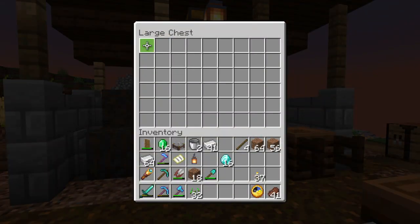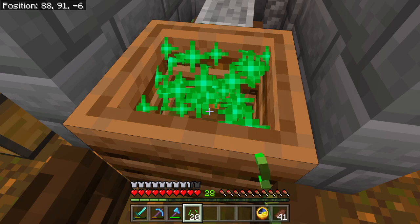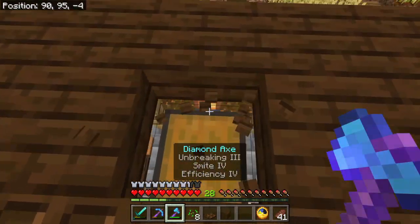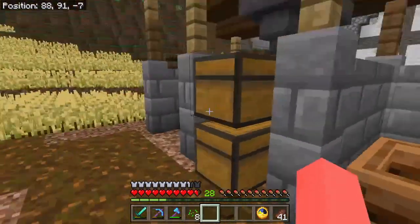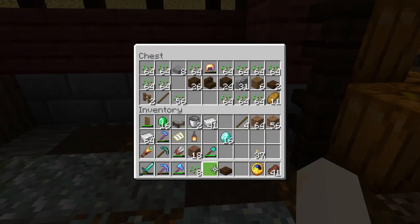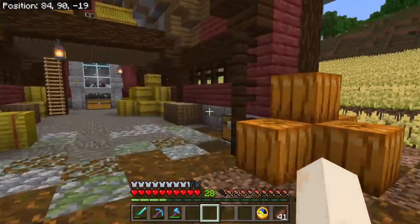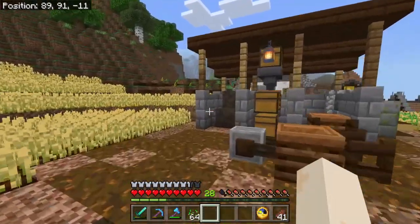And then you can take some seeds and fill these up a tiny bit. So I'm not really sure when this happened, but you can't have a slab on top of a chest anymore because it won't open. So it's a little odd but we're going to go ahead and dump a ton of seeds in here and see how much we can get. Then we'll harvest this field and see how long it takes us, and see how many seeds and everything we get from that.